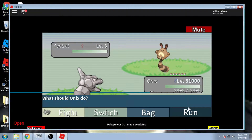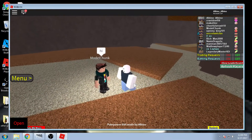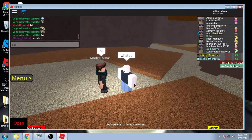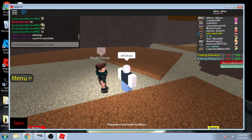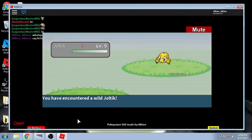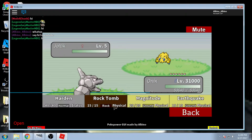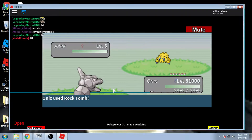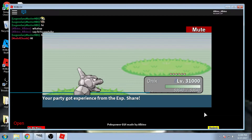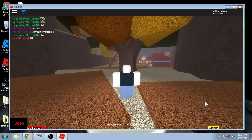It automatically sets once you enter a battle, then you can run. As you guys can see - originally the Onyx was level five, so it's not going to do much normally, but as you can see it now knows all of its moves and it can instantly kill anything, including the Elite Four's Pokemon instantly.